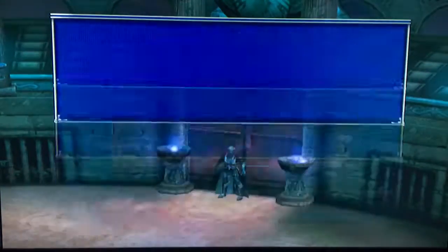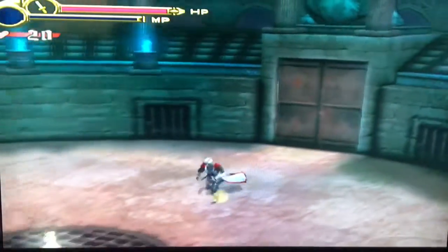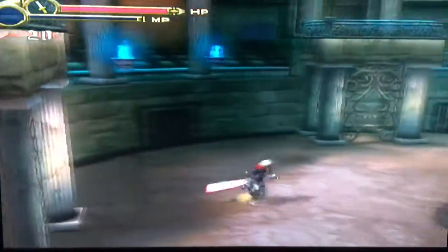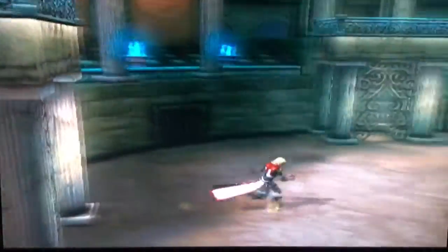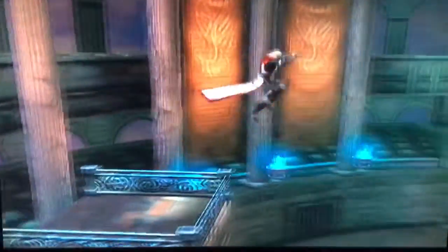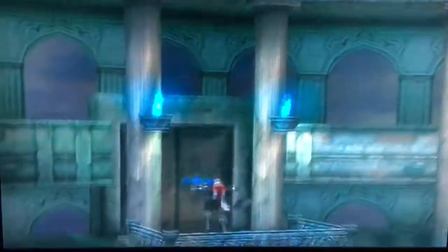Now, this can be difficult for some people if you don't have precise timing with your whip. When you double jump, you've got to whip onto these ledges and get up there. Another marker stone here — marker stone two. So heading over here to the next room. Whip onto there.